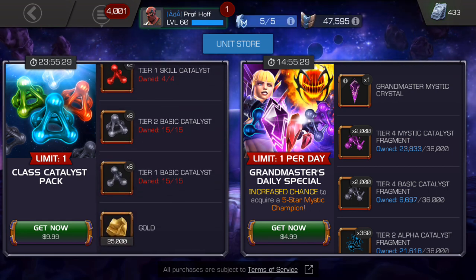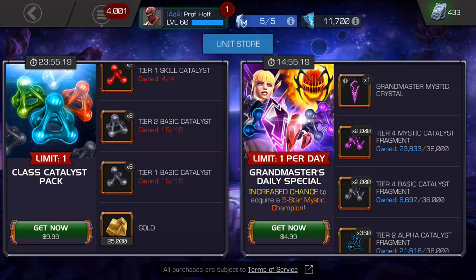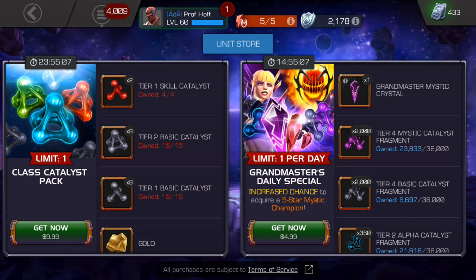When you scroll all the way down, you do get 25,000 gold, which is not nothing, and also eight basics of both Tier 1 and Tier 2. I'm not trying to say these aren't grindable, because they are, but you want to be spending your energy and your time doing other things. It's more valuable than depleting your resources in order to get these.